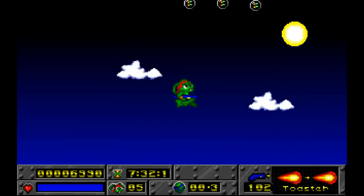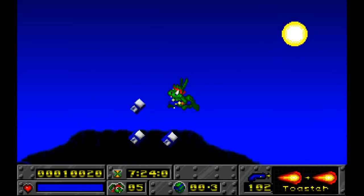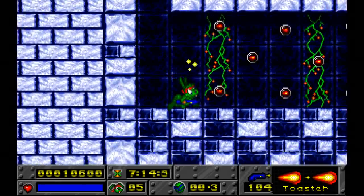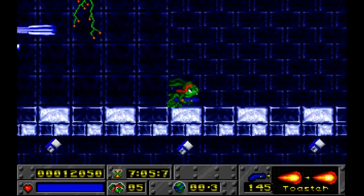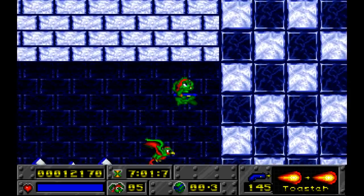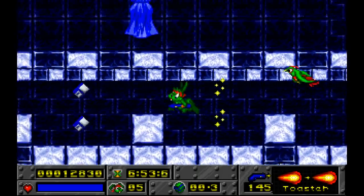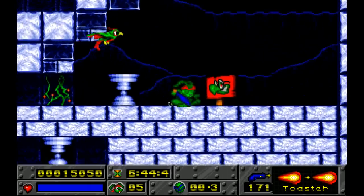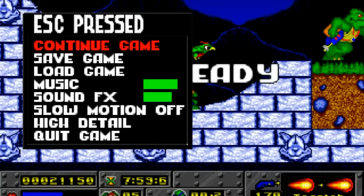Of course, I jump into the only thing that can hurt you and lose my bird — it's the only thing in the whole level that can hurt you. And I end up jumping into it. But thankfully, you do get another bird. Rapid fire. And I can collect a bunch of the discs if I want. And there's the end of the level.